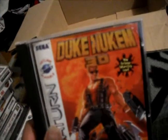Blazing Dragons — that one looks interesting, it's like a cartoon, reminds me of Dragon's Lair or something like that. We got Tetris Plus — can never go wrong with Tetris, it's in there perfectly fine. And then the last game that came with the box was Duke Nukem 3D — sweet.